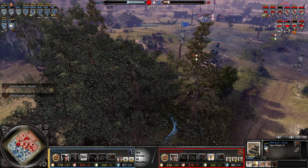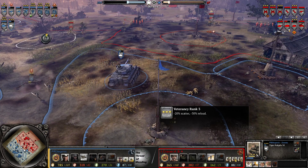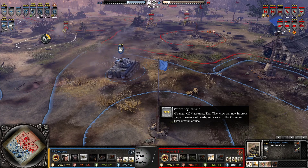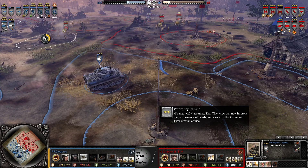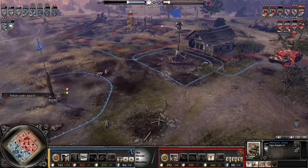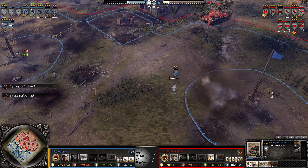Apologies for missing the Tiger action there. Tiger RED 3 now — minus 20% scatter and reload, that's beautiful. Gets range on VET 2 as well — all Tigers do. And plus 20% accuracy already. Brutal stuff there.